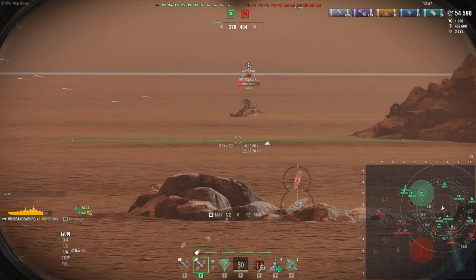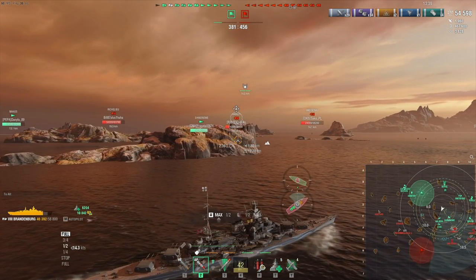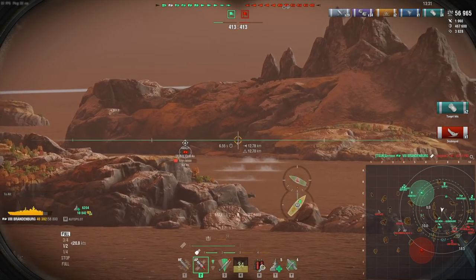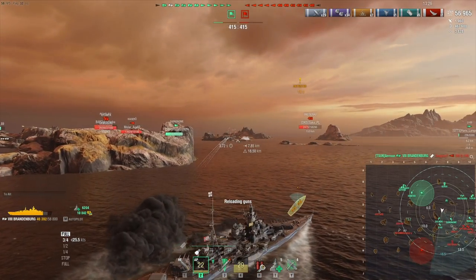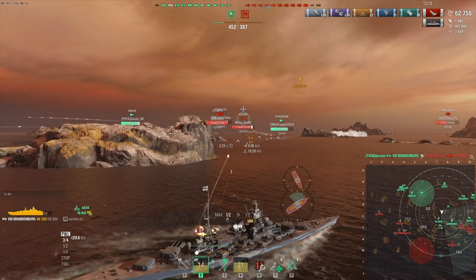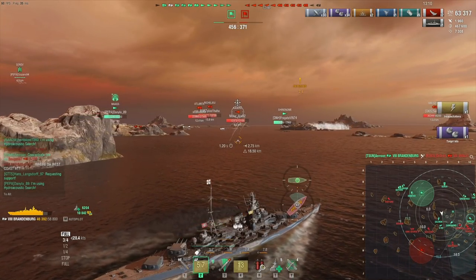Let's just keep going closer. The Gneisenau seems to be angled so she's not a very good target. The better target would be the Amalfi behind that island there. Richelieu shouldn't be a threat I think. We got the submarine — I've got to say that was pretty good. And the Amalfi too, and now our secondaries open up on the Kagero. And there is an Atlanta there as well. Who do I even target at this point?